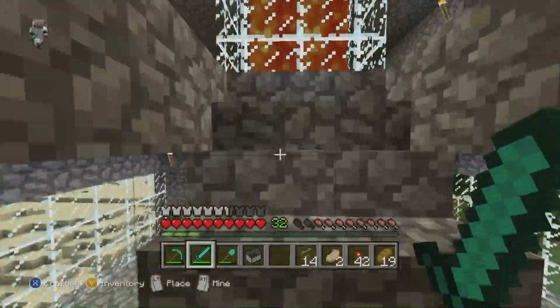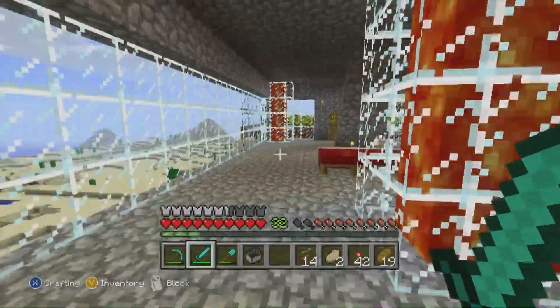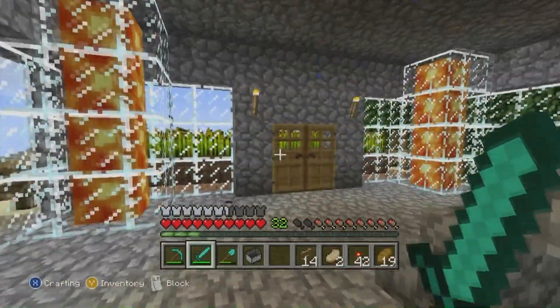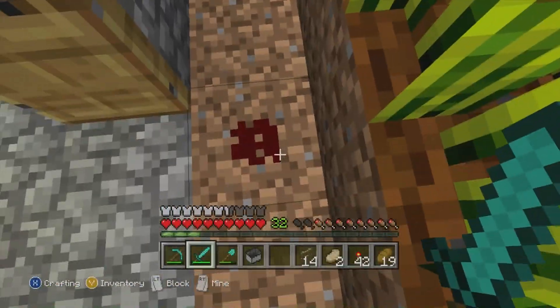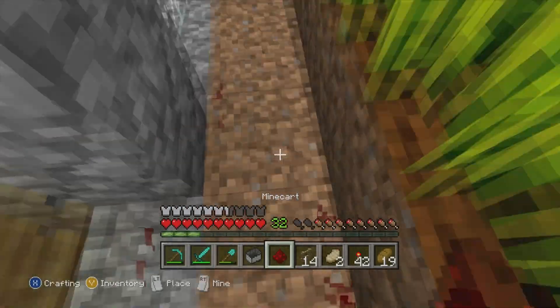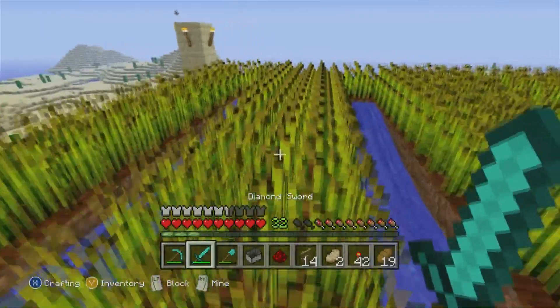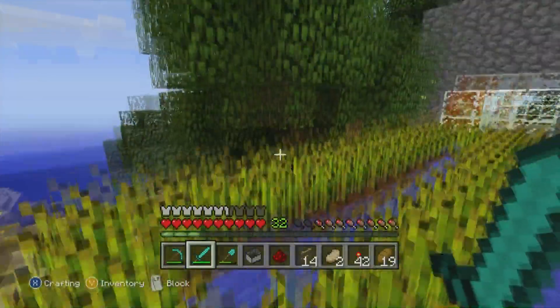The second floor is, I guess, my bedroom. There's again lava coming from the ceiling. I had a huge bed because I felt like it. This is my wheat farm right here. I didn't leave that there — I don't know what I was doing with that. This is my wheat farm. Floating wheat farm.